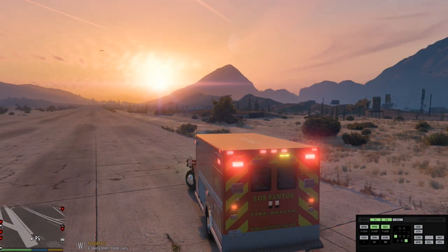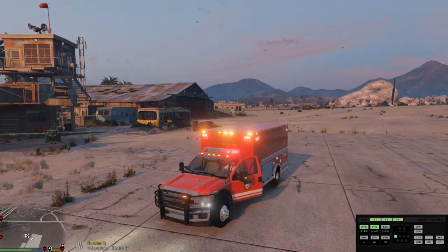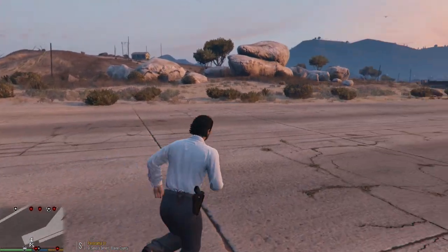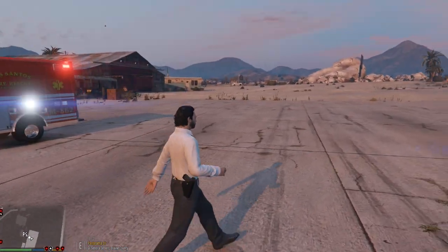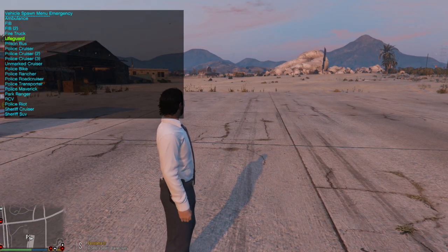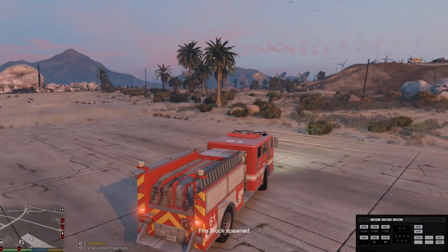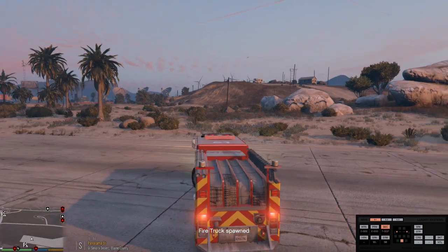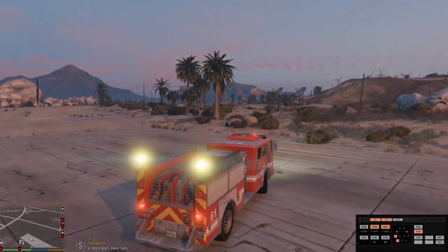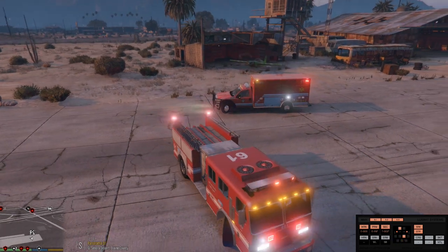There is your Stage 1 lighting, Stage 2, and Stage 3. That is the ambulance. The same way with the fire truck: pull up Simple Trainer, go to Vehicle Spawning, Emergency, go down to Fire Truck — and there's your fire truck with Stage 1 lighting, Stage 2, and Stage 3.